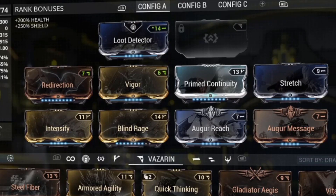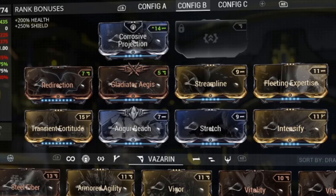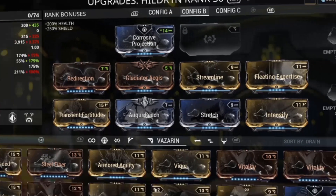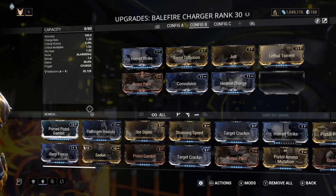As you can see, the build I was running in the footage: Loot Detector, Redirection, Vigor, Prime Continuity, Stretch, Intensify, Blind Rage, Augur Reach, and Augur Message. Another option you could go with: Corrosive Projection, Redirection, Gladiator Aegis, Streamline, Fleeting Expertise, Transient Fortitude, Augur Reach, Stretch, and Intensify. These are just a couple of examples of things you could go with and have a really good time. This next build is just your basic Balefire build.